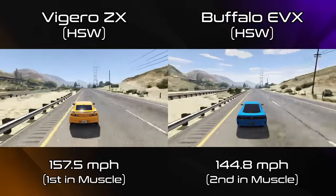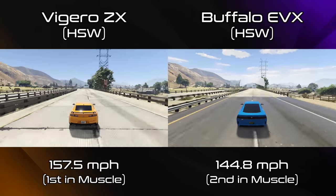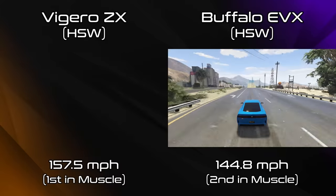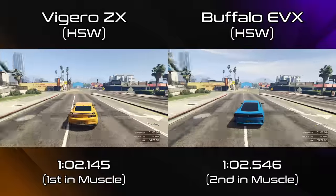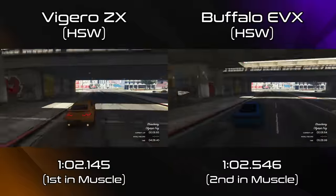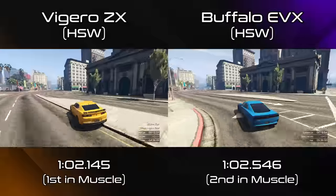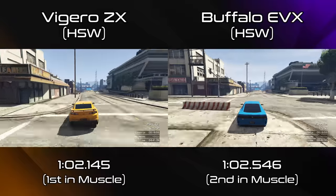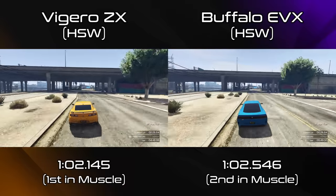The problem is the insidious pricing with these HSW cars from this DLC. The entire Buffalo EVX is 2.1 million to buy — actually ten thousand dollars cheaper than the Buffalo STX — but its HSW upgrade is 1.4 million. So the total cost to get maximum performance is 3.5 million, which is insane. You could argue that's because it has Imani tech, but that should be shown in the upfront cost. The HSW upgrade cost of 1.4 million is only revealed after you've already spent the 2.1 million for the car — that's obviously where they're trying to catch people out.